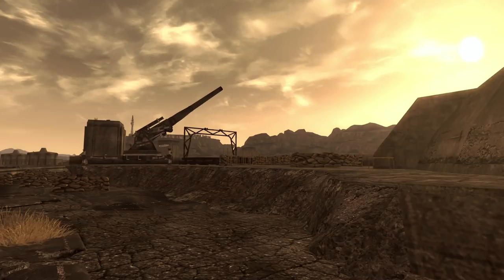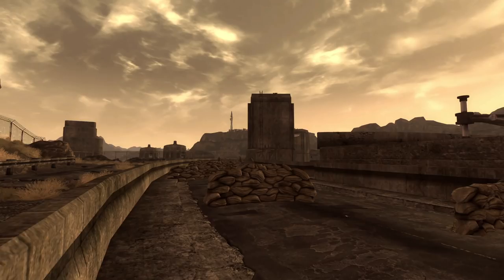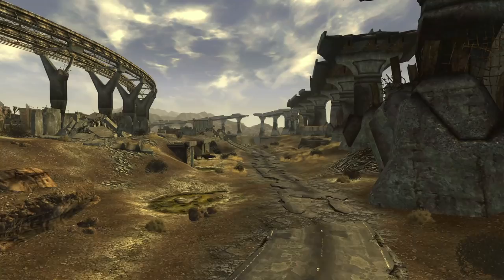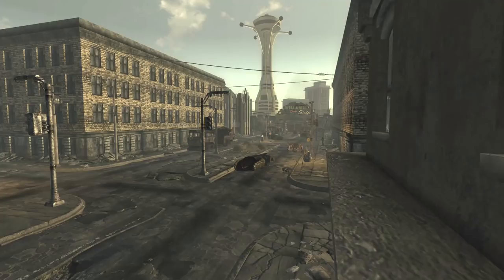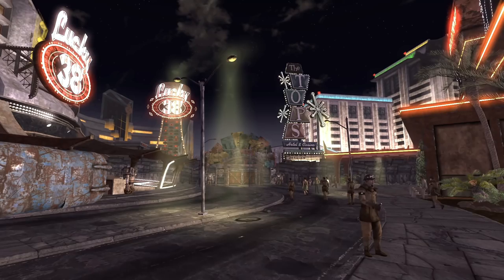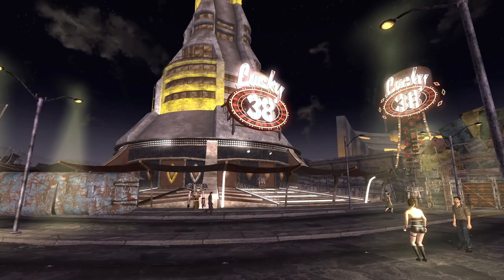In Fallout New Vegas, the main quest ultimately leads to the second Battle of Hoover Dam, with the main factions involved being the NCR and Caesar's Legion. Once this battle is complete, the story of New Vegas ends as well, and so does the gameplay. But this wasn't always going to be the case. Fallout New Vegas, at one point, had planned for the player to continue playing after the Battle of Hoover Dam. This is proved by cut lines of dialogue that we can find in the game files, revealing a bit of what the game world would have been like after the main faction's victory.